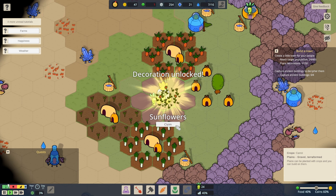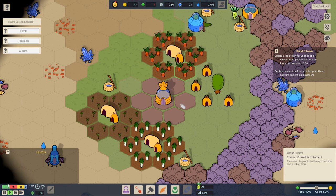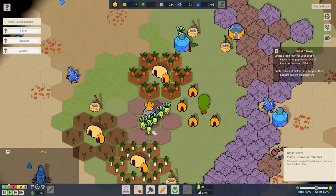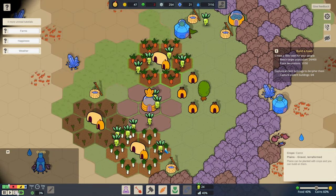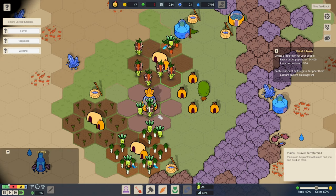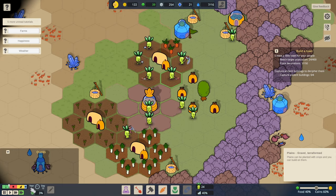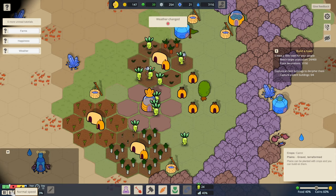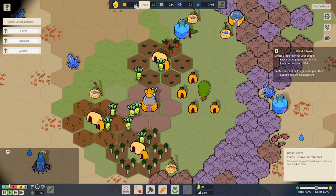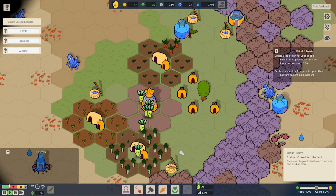A decoration unlock: sunflowers! We will take any decorative items whatsoever. So get that ticking on — 3% terraforming progress. Look, they're bringing things in. We've now got 39 food. I feel a bit happy now that we've got some food. We haven't got much coin though. How do we sell things? Six more unread tutorials — we're sort of doing it right.